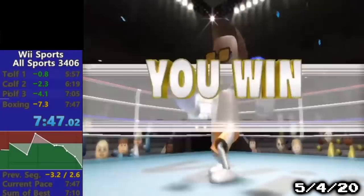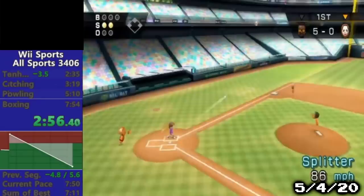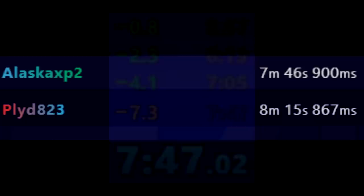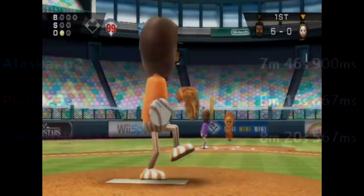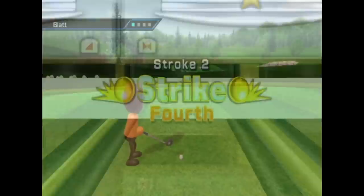In May 2020, Alaska beat his own record by eight seconds. Most of the time save came while batting — he avoided a missed bunt that he had in his old record. Other than that, it was nearly identical: a six-pitch inning, six strikes, and three birdies. He had found a way to just eke out the time he needed. Many more months passed, and his 7:46 remained alone at the top. At this point, he had held the record for about two and a half years — significant for a popular game like Wii Sports.